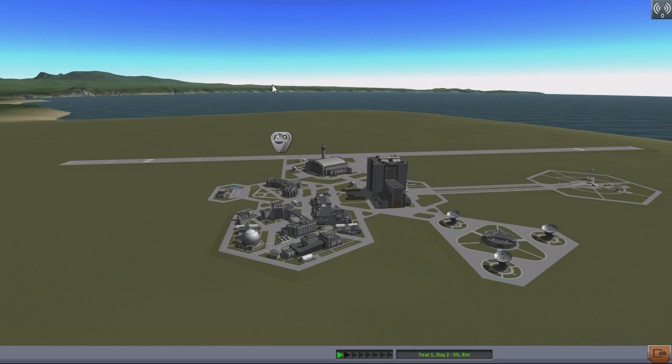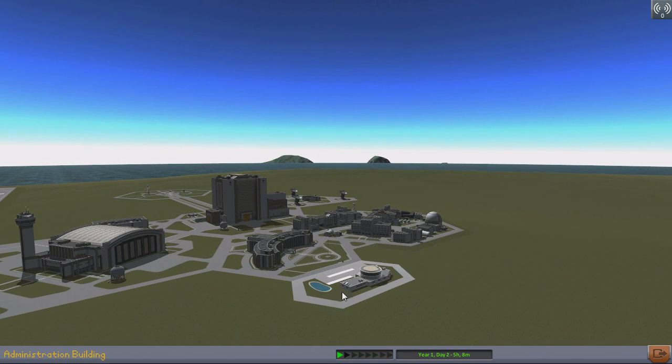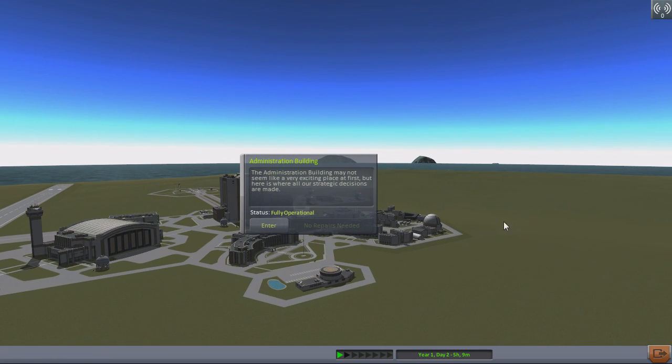Also, it's the really big massive things that count — massive things such as the administration building. Look, we got a whole new building with a pool that doesn't have any railing or safety features at all. That's probably kids who are going to fall in there and drown. I don't want to have to think about that while I'm playing my space game. What's the administration building about? Well, it may not seem like a very exciting place at first, until all the children start drowning in the pool.